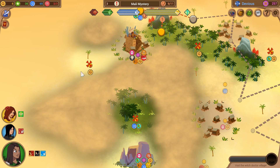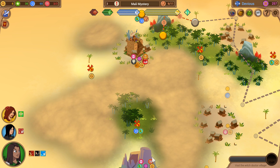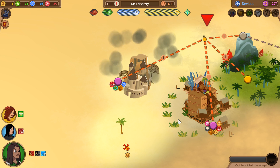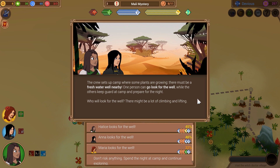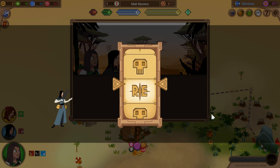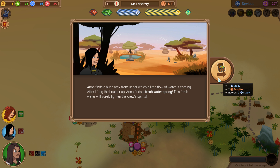So how do I want to do this? We could sort of spiral around, because I'd like to hit all of the mining nodes if possible. Let's go around the outside, into this village, and sort of like that. I don't know if I've ever seen this before — that might be a new encounter. The crew sets up camp where some plants are growing; there must be a freshwater well nearby. One person can go look for the well while the others keep guard. Minus five attack — that's not such a big penalty; let's go for it. Anna finds a huge rock from under which a little flow of water is coming — after lifting the boulder up, she finds a freshwater spring. This freshwater will surely lighten the crew's spirits. I'm 100% sure I've never seen this before.